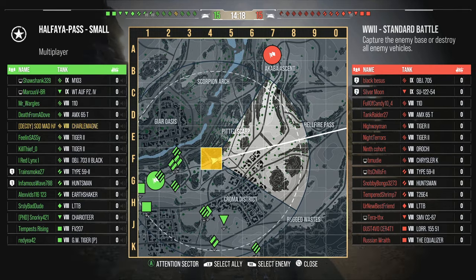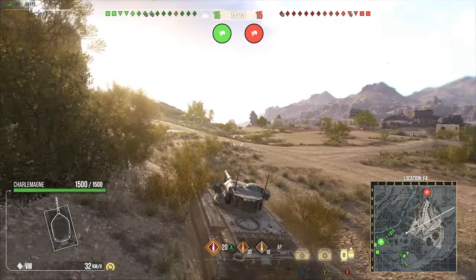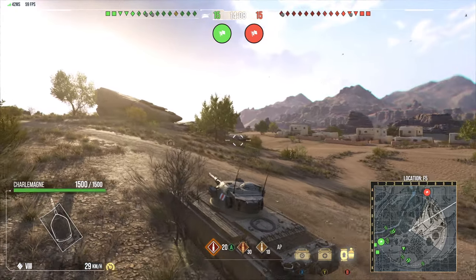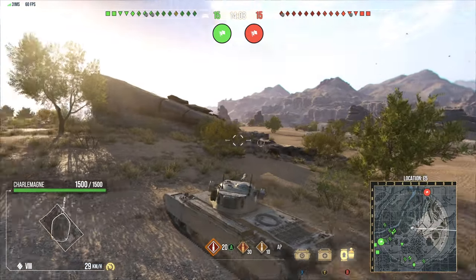Now, Hifaya Pass — it's going to take me a little bit. As you can see, we're actually moving at a decent pace with that 35 top speed and we're maintaining 30 the entire time even going up slightly on a hill here. This is what I'm talking about — that 16 power-to-weight giving this thing a really good advantage when it comes to mobility.